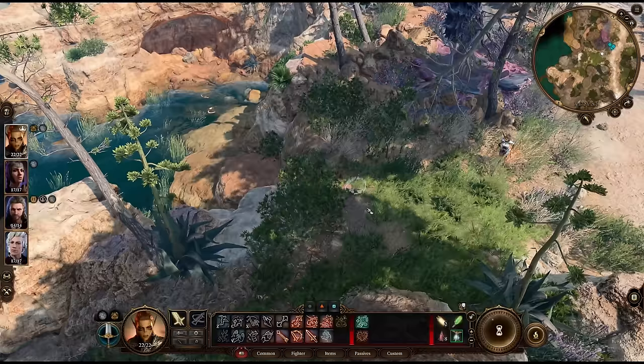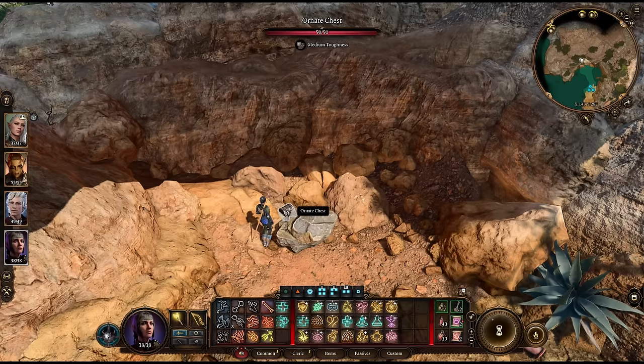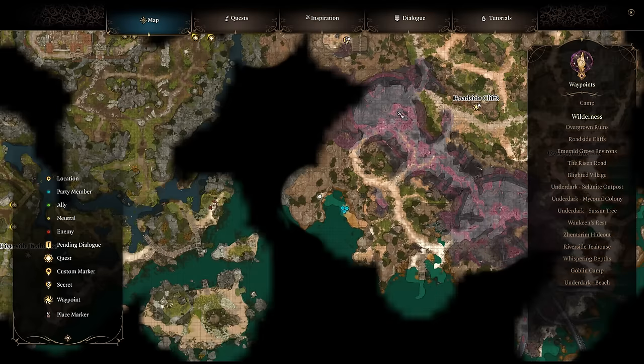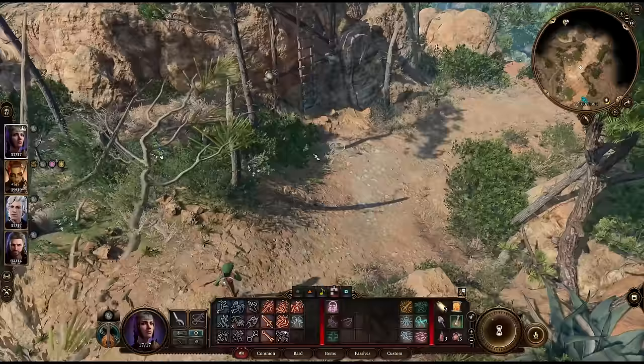While you're in the area, hop down here to find a rock with a hidden Harper chest under it. You'll need at least 11 strength to move the rock, but it's got some useful potions as well as a note that will lead you to another useful item up here. Hop on up and grab this very convenient pendant that will allow anyone in the party to cast Guidance. You're off the hook, Shadowheart.